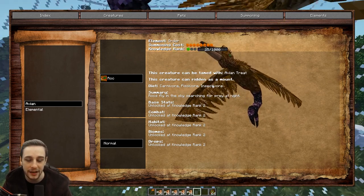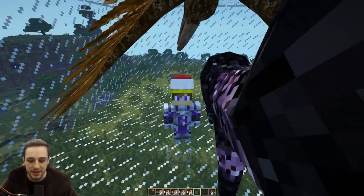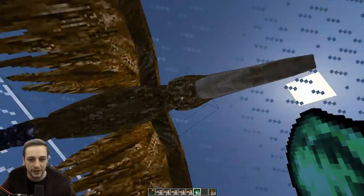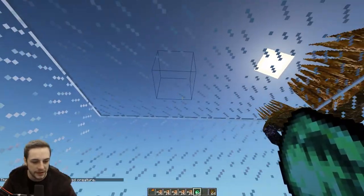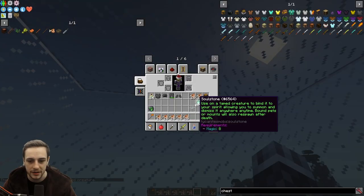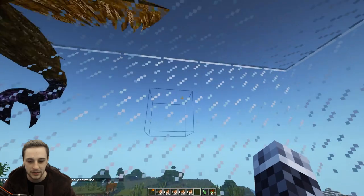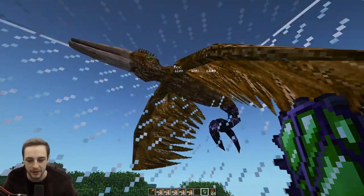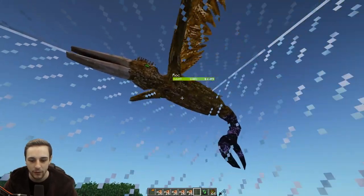So we're going to get this knowledge rank up to 1,000 — we're at 25 at the moment. Let's pull out our Soulgazer and click on him. Knowledge just went up plus 100. It even pops up with a little notification at the bottom of the screen there for you.